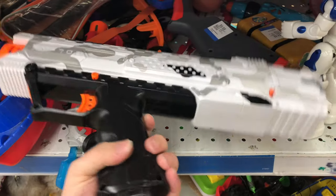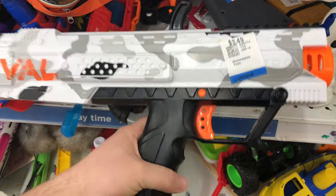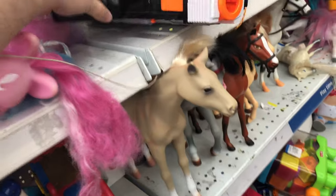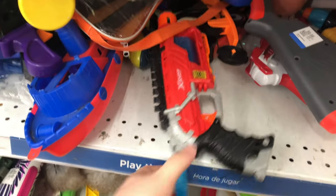Next up, we got ourselves a white camo'd Rival Apollo for $3.49. And it has its magazine with it, so that's really nice to see. But nothing I'm really looking for right now. Putting that over here.